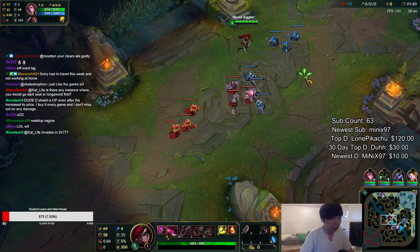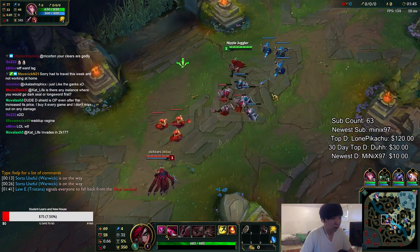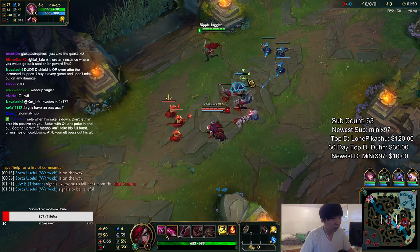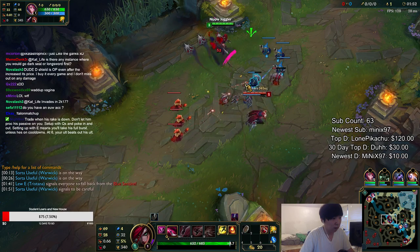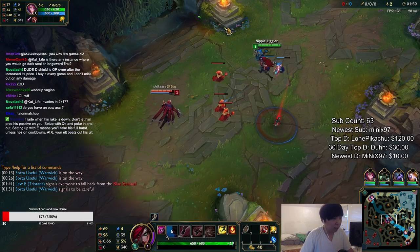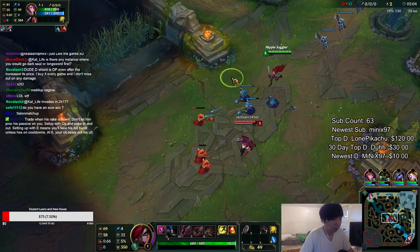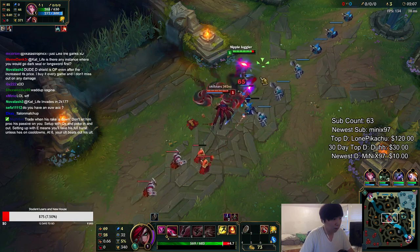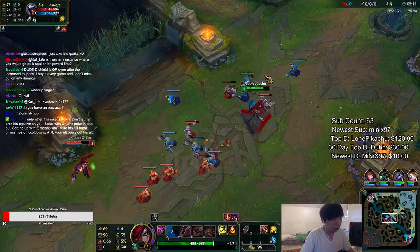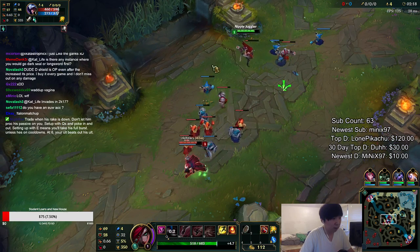Not gonna shove in the wave — you want the wave to push into you. Queuing Talon level one is not worth it. He's gonna try to rake the wave to get more than one CS. See, I barely took damage there because Doron Shield heals 20 health every time I get hit. That trade wasn't too bad — I won that trade pretty hard because he was tanky from minions.